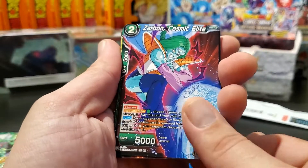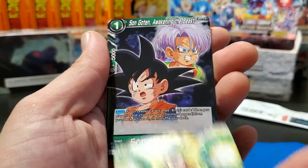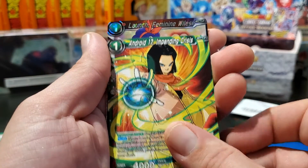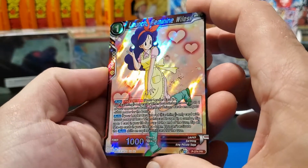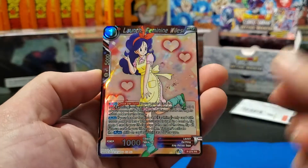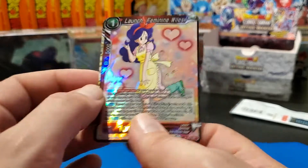Alright, first pack here. We've got Zarbon, Android 18, Mafuba, Broly's Legends Dawning, Goten, Android 17, and we've got a Launch Feminine Wiles. We've already pulled that in one of our previous videos — quite the cute little card there for any female fans out there, or anyone who just likes having the cute stuff in their cards.